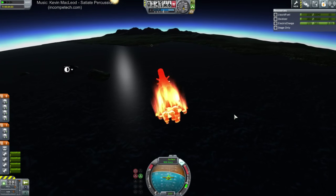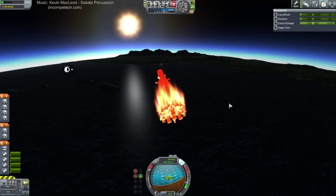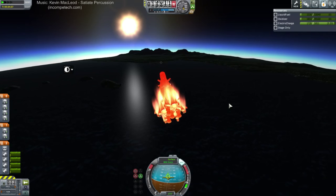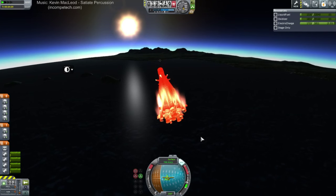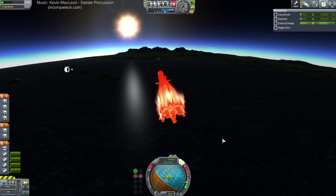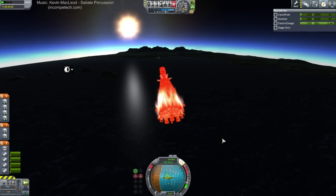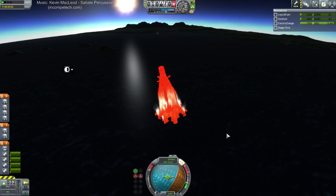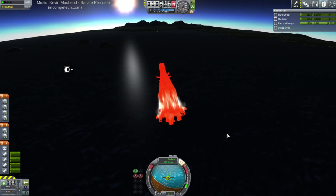It was a problem for heavier installs — that memory leak issue. Okay, here we go. I need to pay attention now so I can deploy the parachutes properly. We no longer want to have it hold orbital retrograde now. We seem to be decelerating all right before parachute deployment.